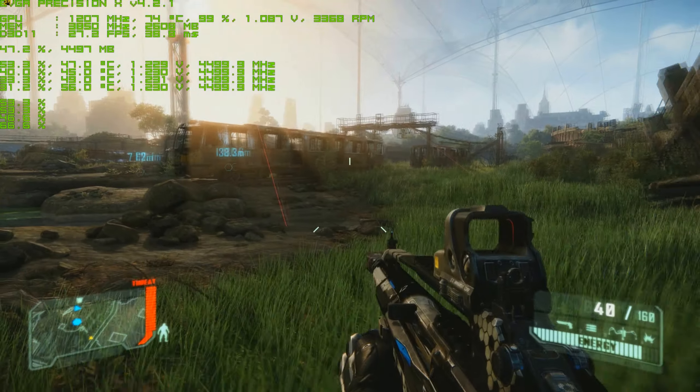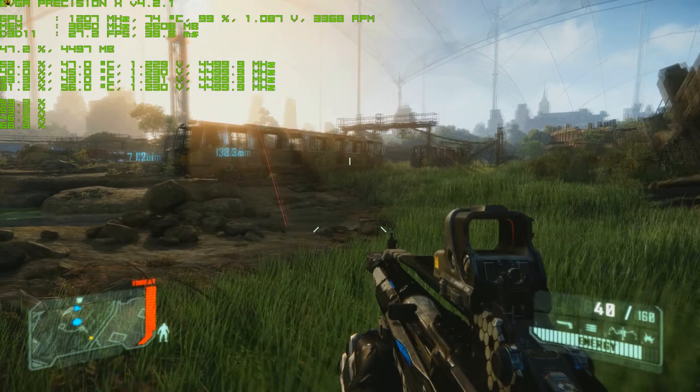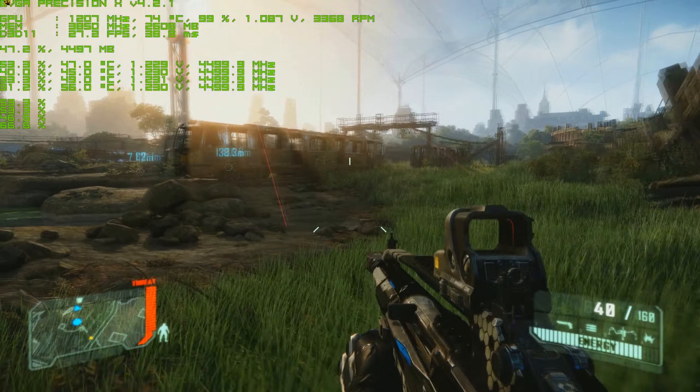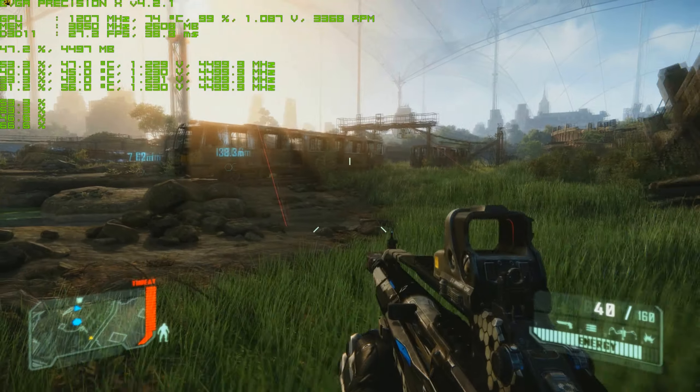Sector 1 Delta 3 — looks good. Sector 1 Delta Zero. Sector 1 Delta 2 — got something.